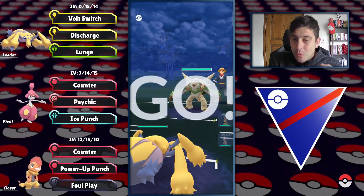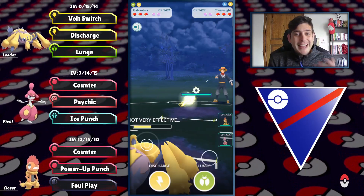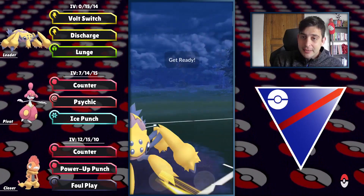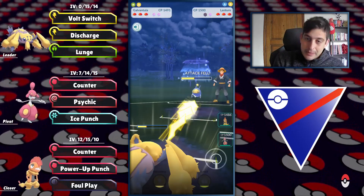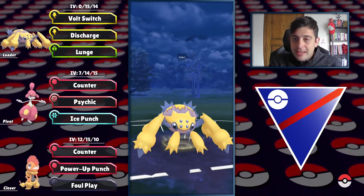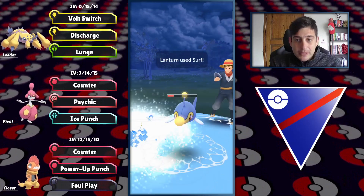Galvantula into Chesnaught again — a lot of Chesnaughts because Community Day was close and people want to test it in Great League. Superpower connects but I didn't block because I can resist pretty much everything from its standard moveset. Going for Lunge against the Spark Pokemon. I'm preserving my energy with Lunge because I can pressure for a second shield — and I can go down since we have the shield advantage with none on their side.